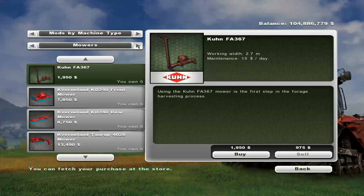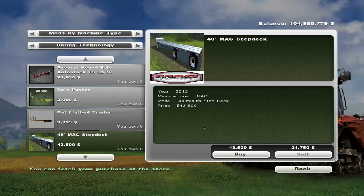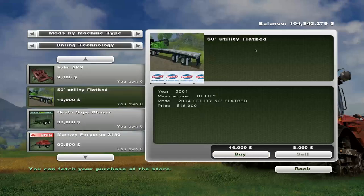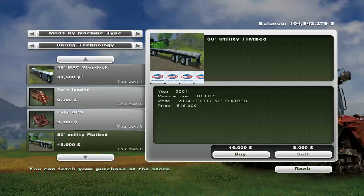We're going to go over to the extra storage spot for trailers, which is Bailing Tech. There's a 48-foot Mack Step Deck at $43,500 — this is a transporting trailer of some description. We'll find out about it. There is also a 50-foot utility flatbed for $16,000, which means it's cheaper than the 48-foot Mack. We'll find out if there's a reason for that.